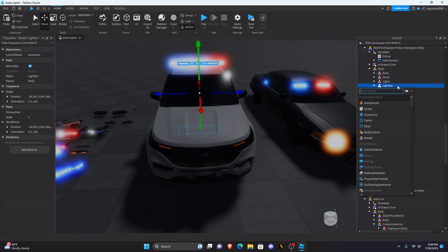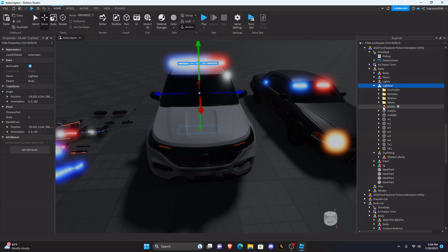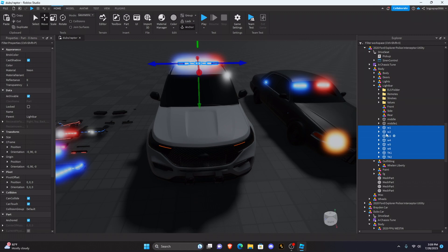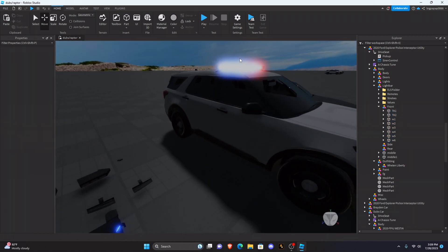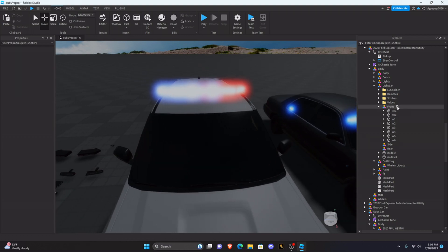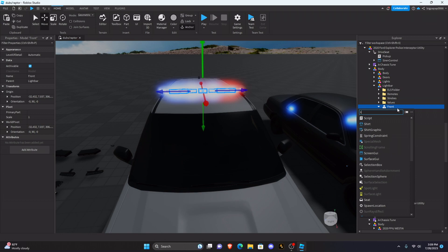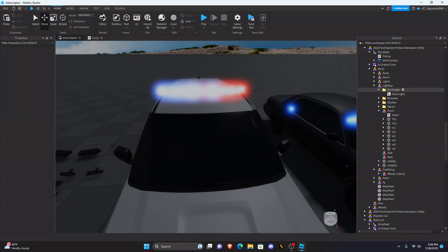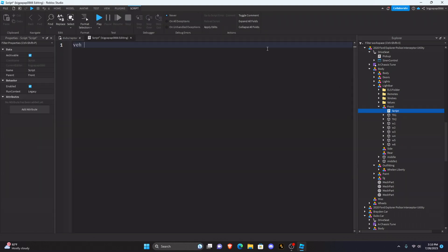Once you do that, create a model in your light bar, duplicate it three times, and call them front, side, and rear. Drag the front parts into the front model because it is the front of the light bar. Then in that front model, create a script. In the old tutorials you would create it in the ELS folder, but right now you're gonna be creating it in the actual model. Type: the equals script.parent.parent.front.